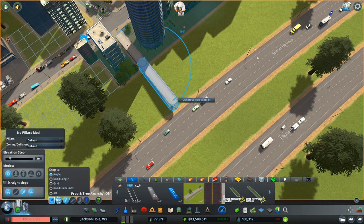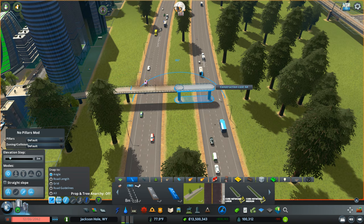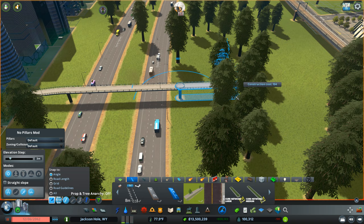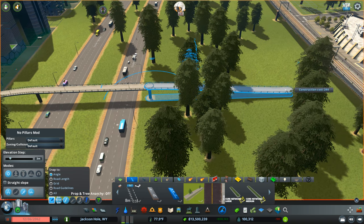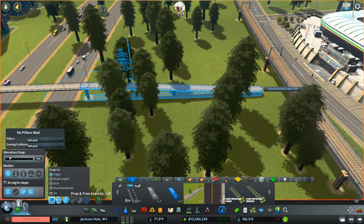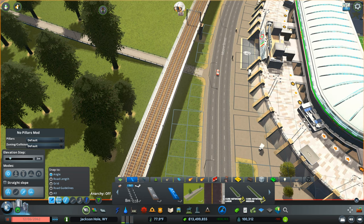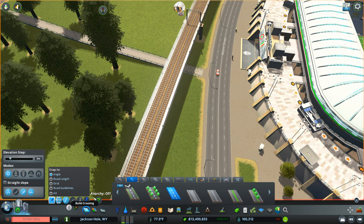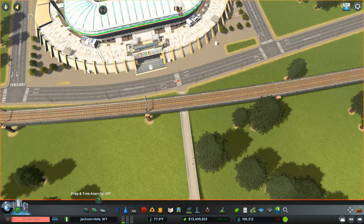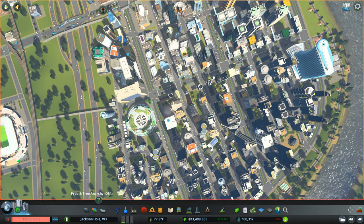I've got a no-pillars mod going here. Let's put a pillar right in the center there, another one there, then page back down. Let's go to about right there and bring it on home, then put a crosswalk right there. Fantastic — so now we have great bicycle and pedestrian access to our entire downtown area via that avenue.